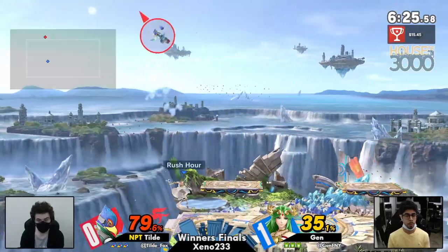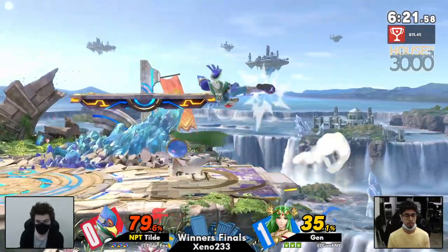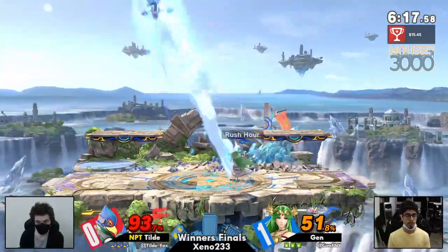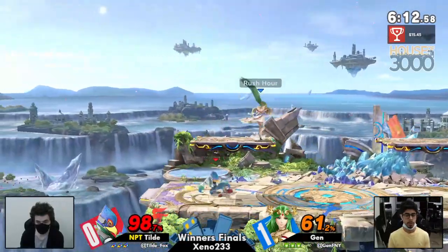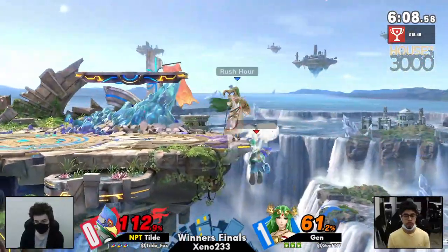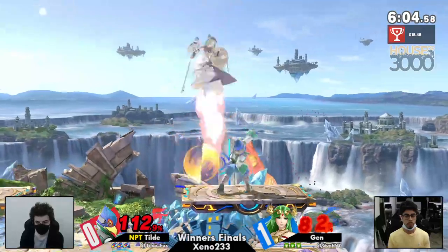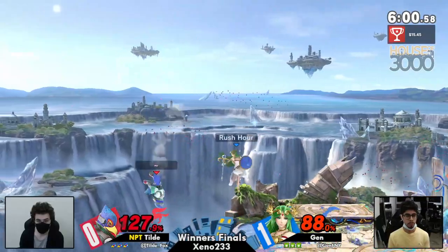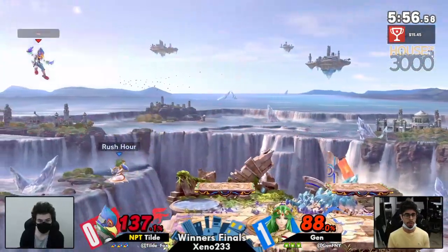Now we have Falco at the ledge. Getting a lot of side Bs out of Tilde recently. When it's on the stage like that, you're going to see Jen hold shield just to stop him in his tracks — that's a free punish. The reason Tilde goes for it so much is because right now he's at that percent where he's going to be able to get a huge combo off of it, and potentially a kill. That side B covers such a large amount of space — you can catch Palu doing her general game plan of spacing you out with the aerials if you time it well.